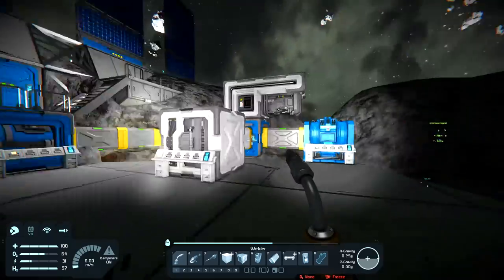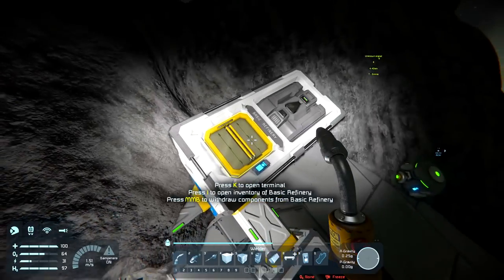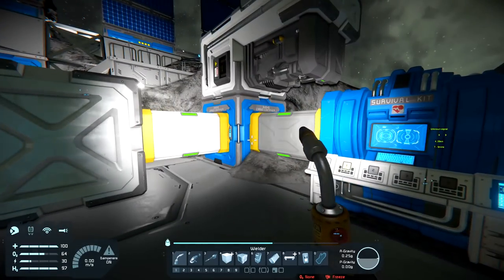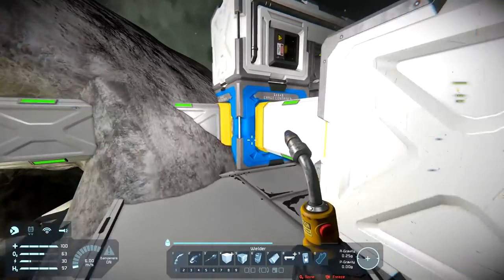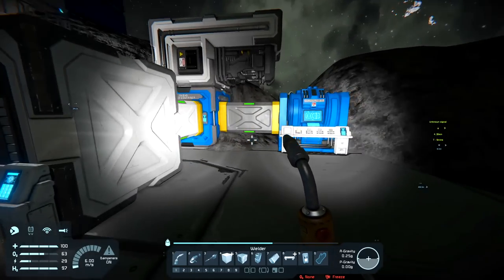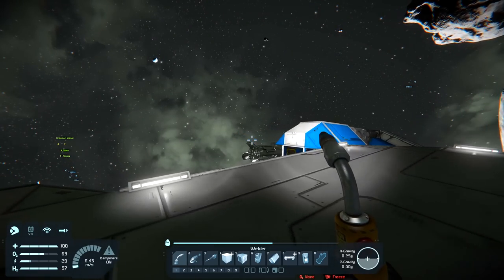I'm figuring out how I'm going to rearrange this. I'm going to have to take both these out. I can put the refinery right next to this cargo container, put another cargo container here, and then put the production assembler on the end of that. It'll be fine - and then we can finish this build off.